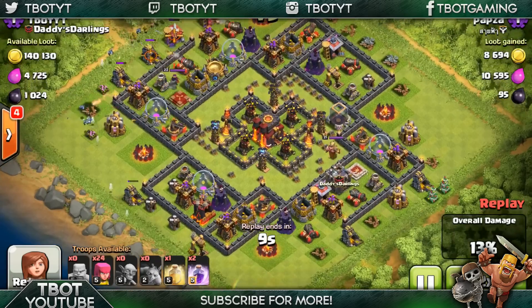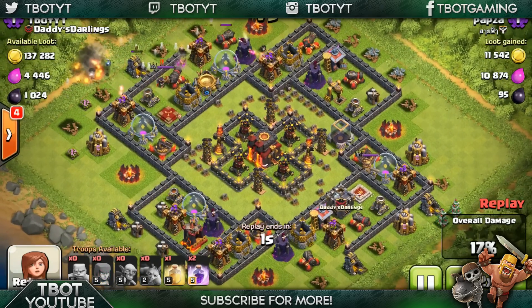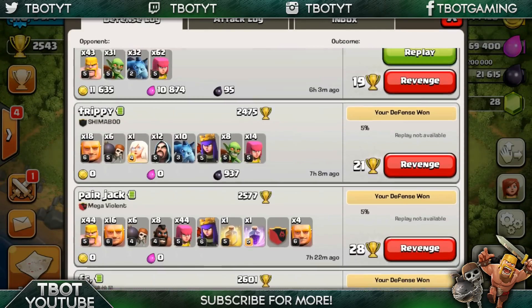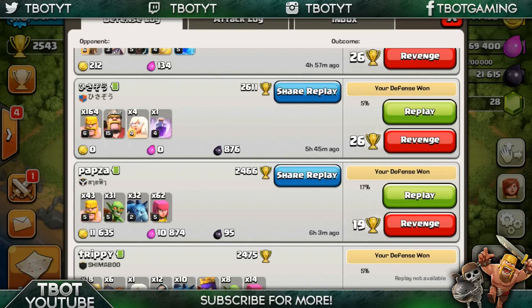10 seconds here — he's going to get 13%, 9,000 gold, and 10,000 elixir. That's going to end the raid. I gained around 19 trophies off of that one. Now let's look at another replay that was actually attacked from the inside of the base with ground troops.